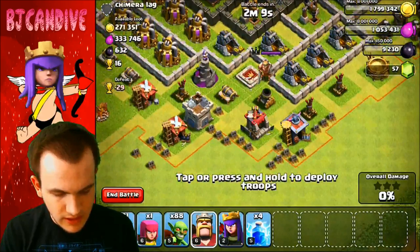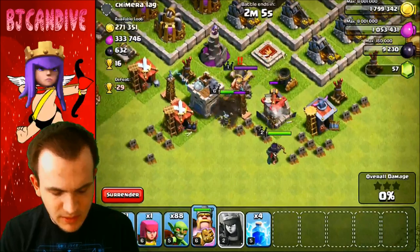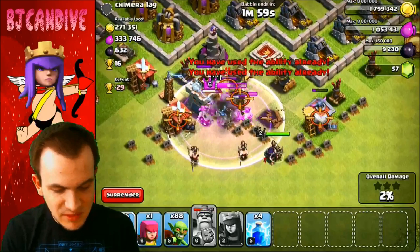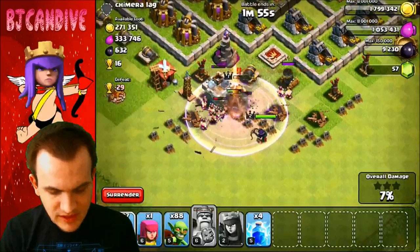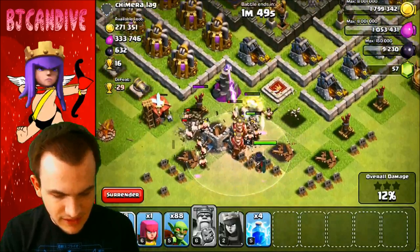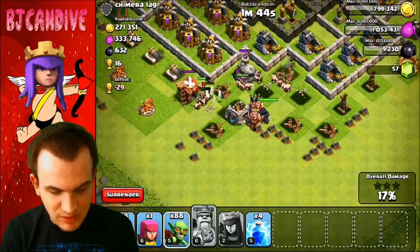I'm going to put down my King and Queen to take out these buildings. I'll wait until my King gets a little lower and then use his ability. Putting down some barbarians to overpower these buildings as fast as possible — mainly the tanky buildings on the outside, including the clan castle. Now we're putting down barbarians to take out this wizard tower and then we'll be good.